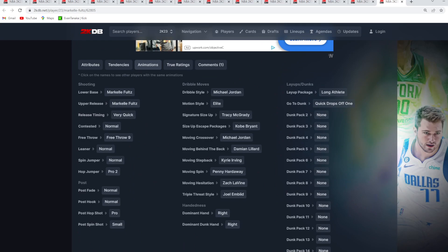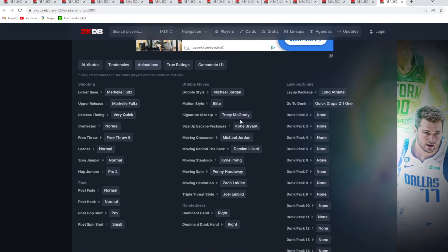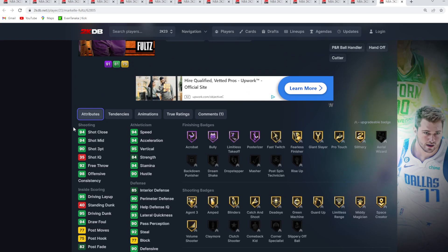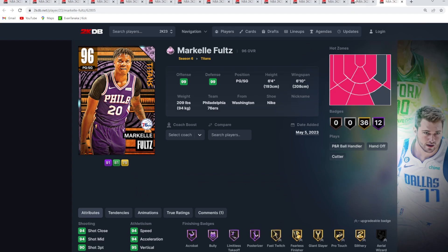Animations-wise, the jump shot is solid. I liked his release on the Amethyst version. His sigs are okay — the T-Max size up and the Kobe Escape are decent sigs, but definitely not comparable to the Trey Escape or the Curry Escape. The T-Max size up isn't really comparable to the Garland size up, the Steve Francis size up, or the Kyle Lowry size up — there's a pretty big difference between those dribble packages. So Marco Fultz, definitely not a bad Titans card, but in my opinion the worst card from the set.